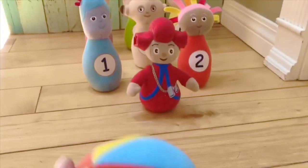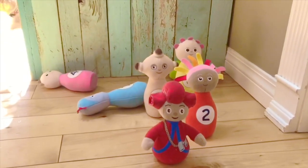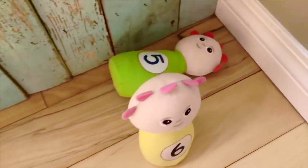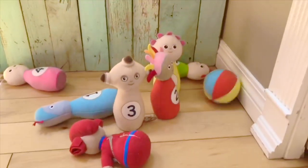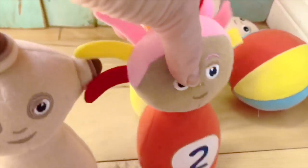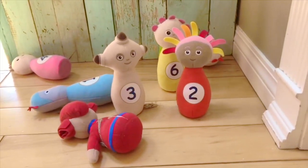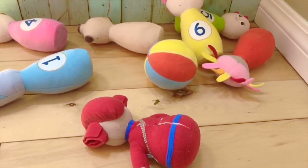In bowling, if you knock all of the pins down on your first try, it's called a strike. I definitely didn't get a strike, but I knocked three of the pins down — Iggle Piggle and two of the Tombly Boos. Now if you hit all of the pins down on the second try, it's called a spare. I only knocked down Mrs. Pontypine on my second try. I get one more turn. Yay! I knocked all of the pins down in three tries.